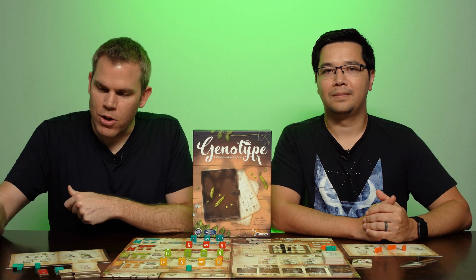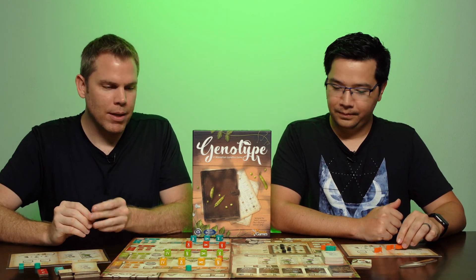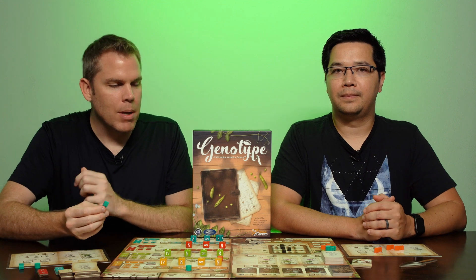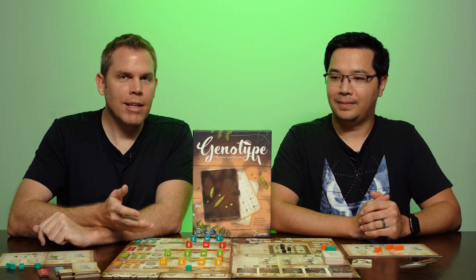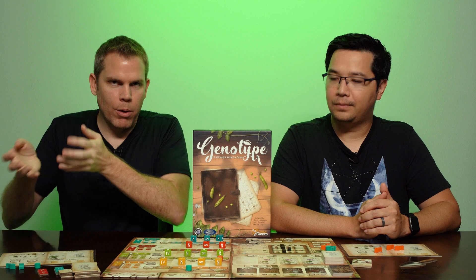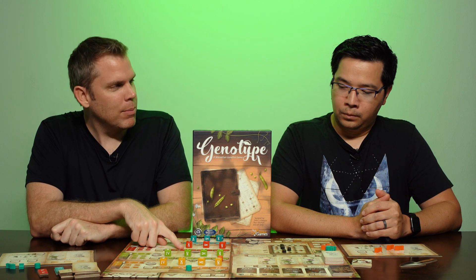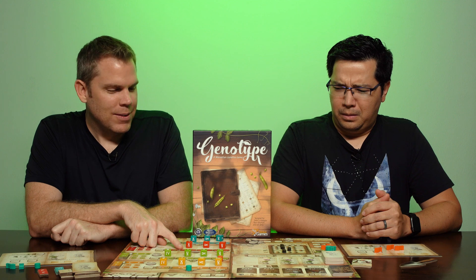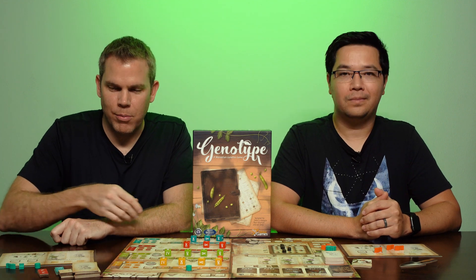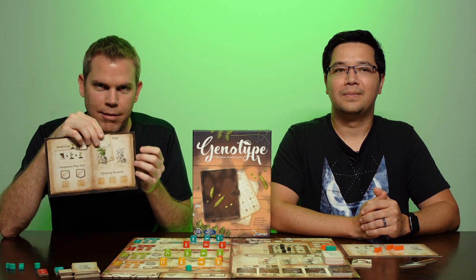It's your basic worker placement. You're going to have your trowel meeples in different colors and place them on different action spaces, just like in any worker placement. You can get new plants and new bonus cards that give you bonus abilities. There is dice rolling; however, it's not that impactful because everyone rolls the dice at the same time, and that reveals what the different genes — the alleles — are. You match them up with the dice, and depending on whether it's one, two, three, or four determines where the dice go. When you collect the dice, you cover up either little F/little F, big F/big F, little T, big T, etc.